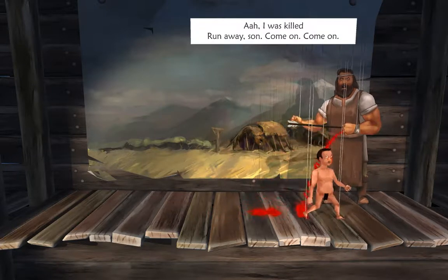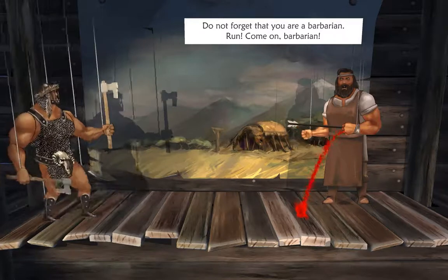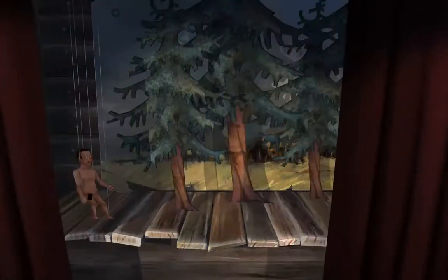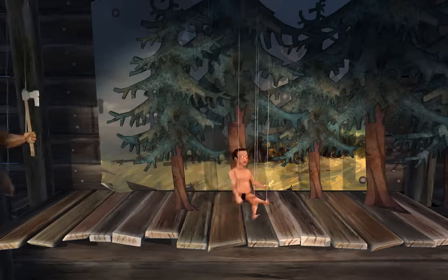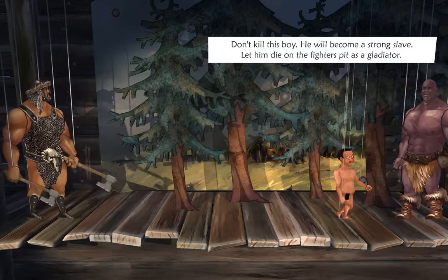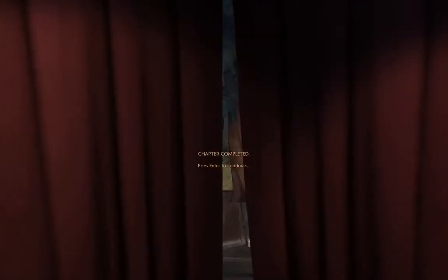"I was killed! Run away son! Come on! Come on! Do not forget that you are a barbarian! Run! Come on, barbarian!" Chapter completed! Little barbarian tried to run away from the raider. He saw a forest where he could hide. "Don't kill this boy! He will become a strong slave! Let him die on the fighter's pit as a gladiator!" "Hey, I didn't agree to this!" Chapter completed!